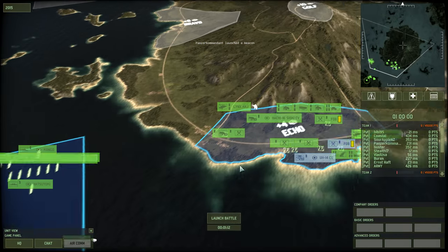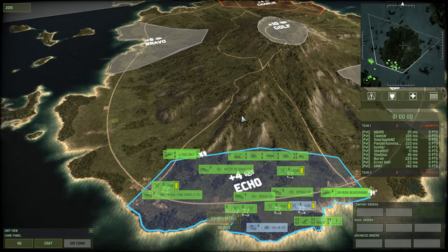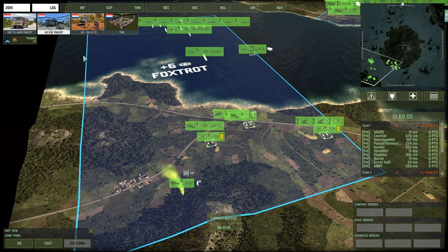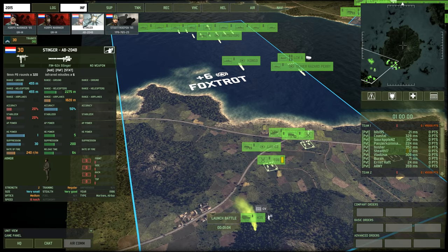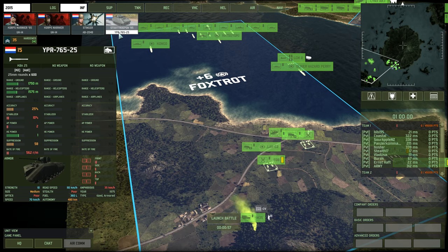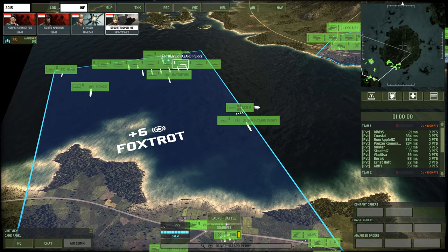Now, considering that it's going to be very, very tough to get up to this island, I picked my Dutch deck, which I have in the air deploy mode. So, my mode of deployment is everything goes in helicopters.